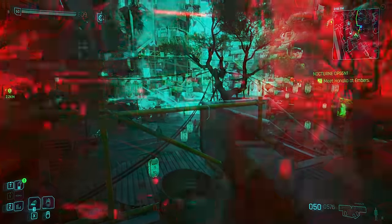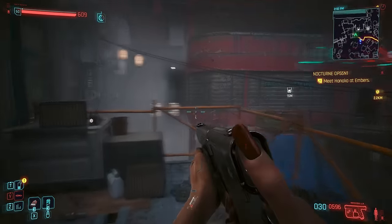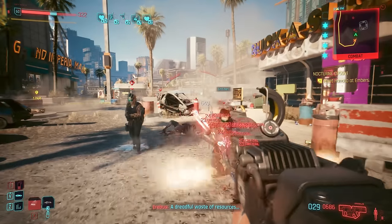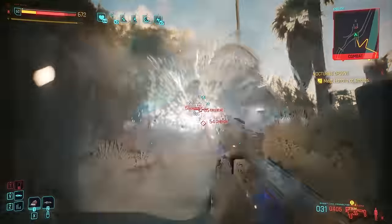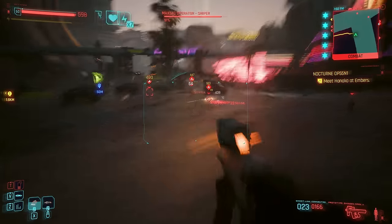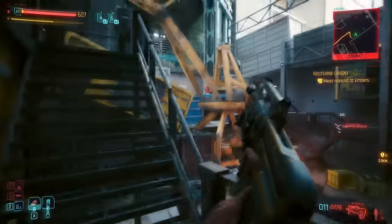SMGs are the fast-firing, often less powerful set of weapons in Cyberpunk 2077, with a wide range of models to choose from, including some of the strangest and most creatively interesting guns in the entire game. I looked at them all so you don't have to, and this video will show you how to get them, top tips for using each, as well as which are best.